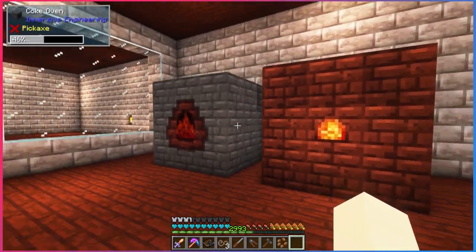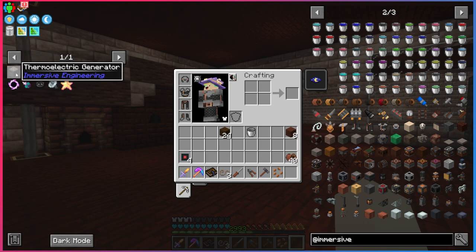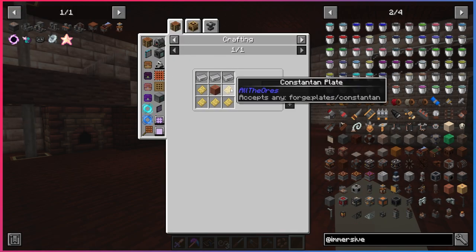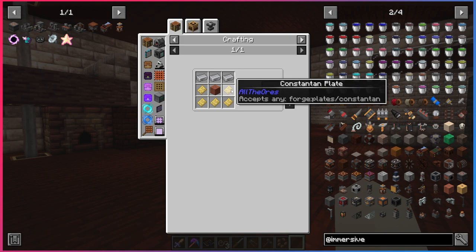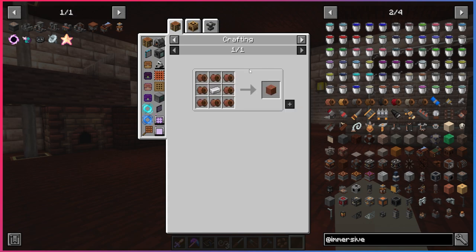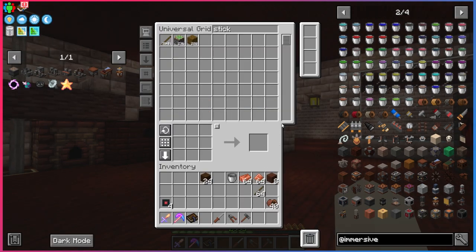Since we've gone over the basics, let's get into the first step of our journey to the Tesla coil: power generation for this mod. We're going to be using a thermoelectric generator, which is a little complicated. We're going to need constantan plates — which we have — and a copper coil block, which is just copper wire surrounding an iron ingot.